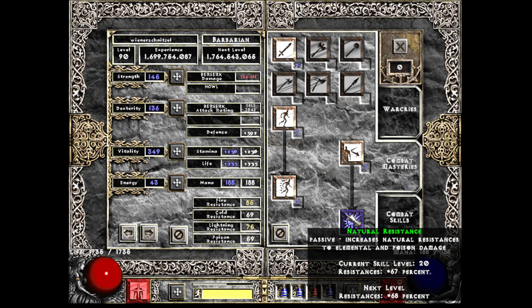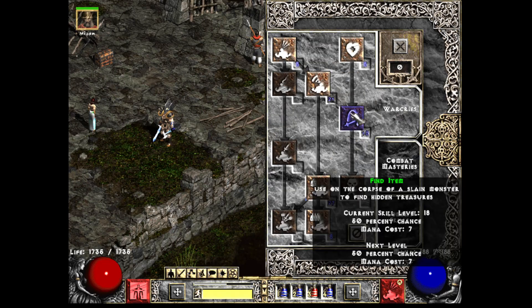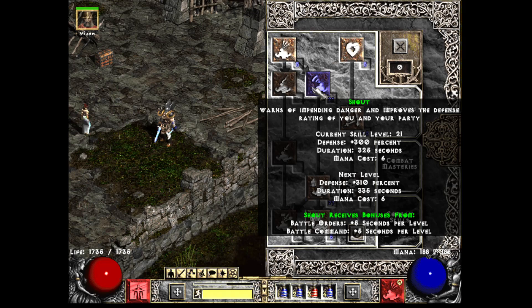You end up approaching that Diminishing Returns thing — you're not really getting as much resistance with each hard point you put in there, so whatever kind of gets you to your target. After that, with your remaining points, you definitely want Find Item. Similar to Natural Resistance, I put around 10 hard points in this, getting up to that Diminishing Returns cutoff, which is around 50% chance on Find Item.